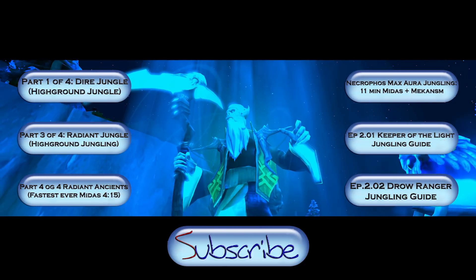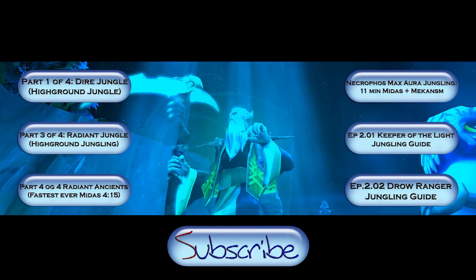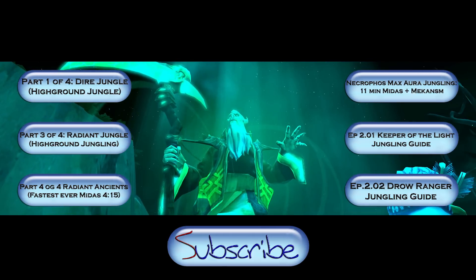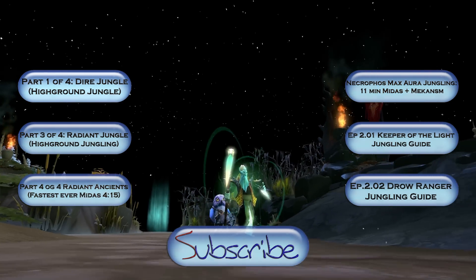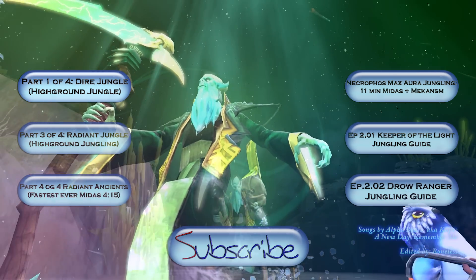In the other parts I'll show you how to get level 9 at 9 minutes by farming the dire jungle, how to do the high ground jungle on the radiant side, and also how to get a ridiculous 4-minute Midas on the radiant ancients. If you want to check out my other parts you can click here on the left. And if you like what I'm doing then please click here to subscribe to my channel. Thanks for watching and see you soon for part 3 of my Necrophos jungling guide.